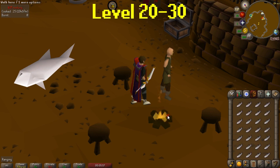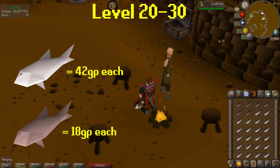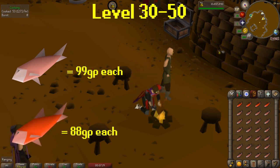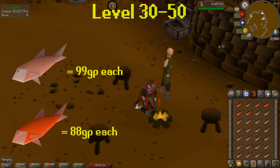For levels 20-30, I cook trout. Same with sardines, I did those at that level because of early level fishing. You'll need to cook 128 trout. If losing GP isn't an issue, I would buy them. Raw trout is 42 GP each and cooked trout is 18 GP each. For levels 30-50, I cooked salmon. You will need to cook 978 salmon. There isn't much GP lost currently when cooking salmon — raw salmon is 99 GP each and cooked salmon is 88 GP each. I would buy them at this level.